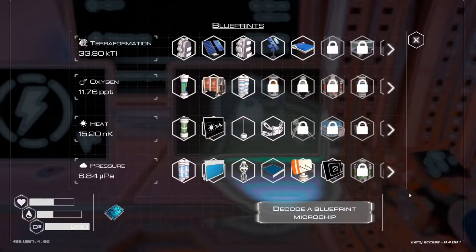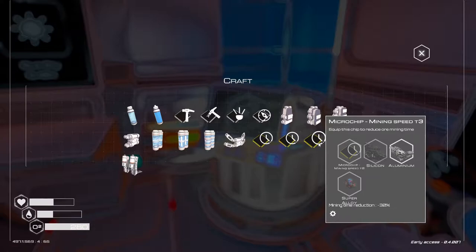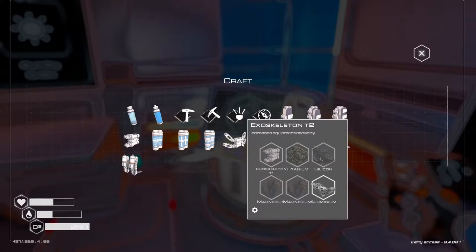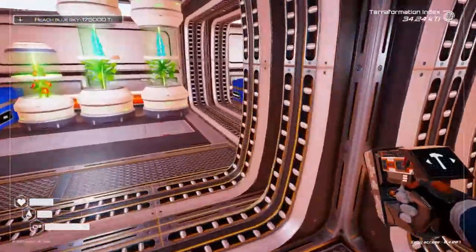What I do want to do is decode this chip to see what I get. Mining speed tier 3 - I think I might actually have to start doing these things. It's only 30% though, it's not that big of a deal. But I did get the exoskeleton tier 2, so let's actually take care of that. The seeds and all that stuff - let's turn the light off.